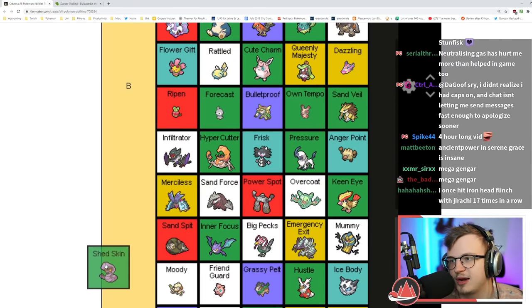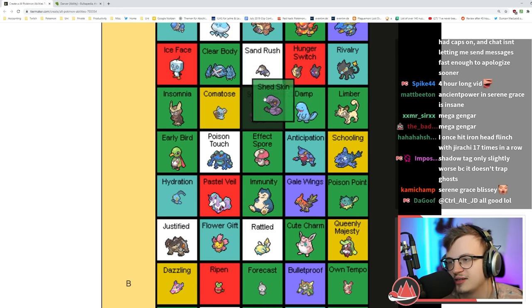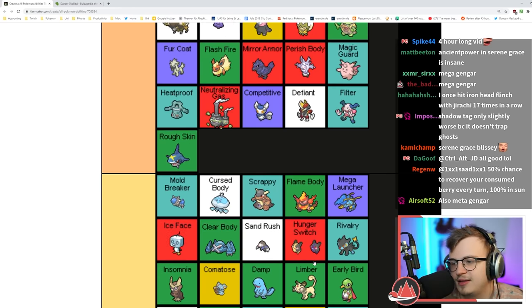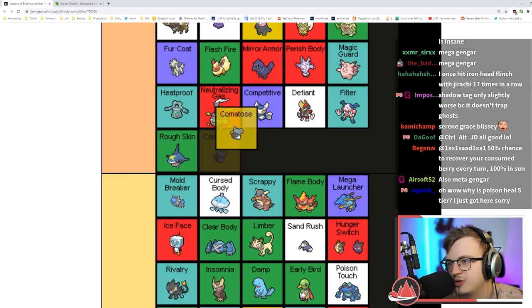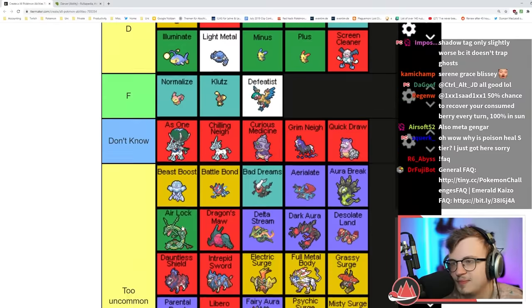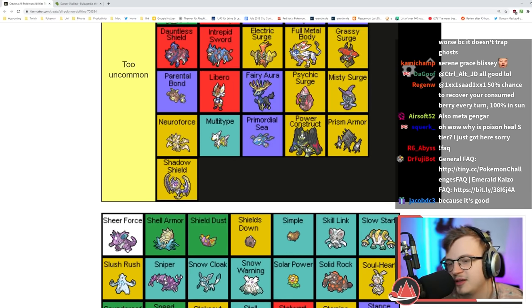I'll put Shed Skin alongside Early Bird — they're similar. I think Limber is a little better. Comatose is quite good but Insomnia is a lot better — Insomnia is probably A tier.